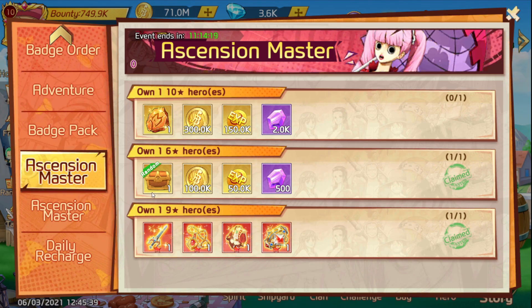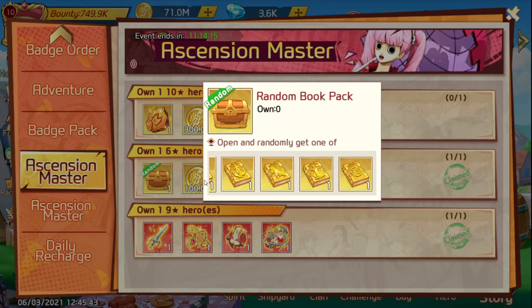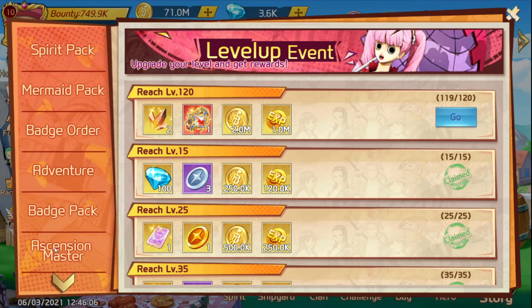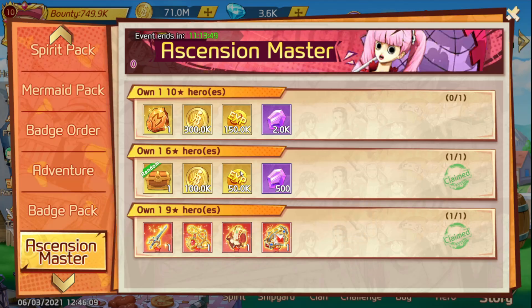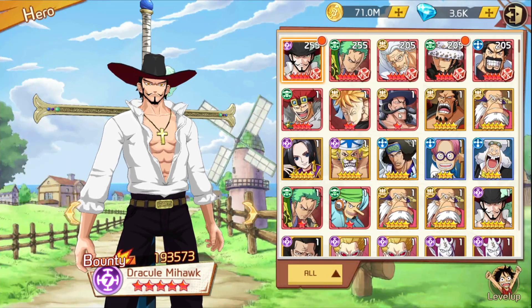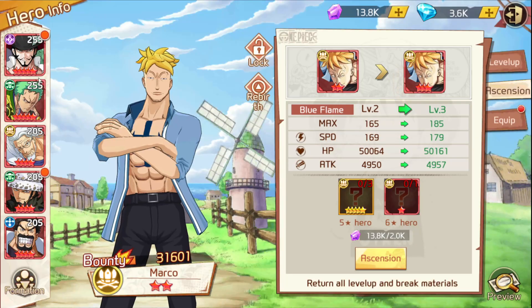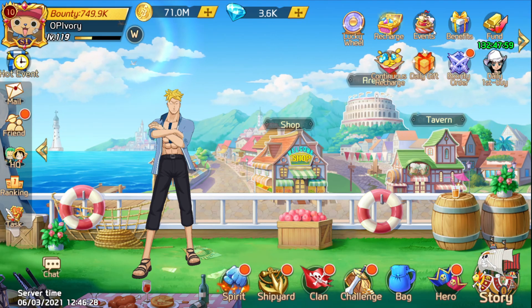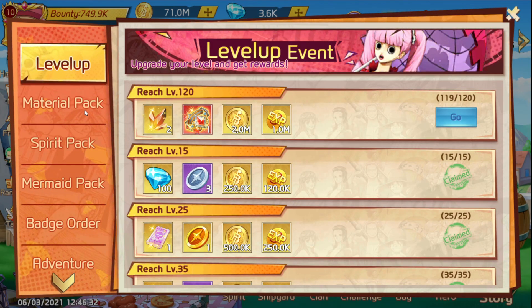What you want to do is at least have one six-star ready, just for the simple fact that this is a free hockey book — it's free 500 breakstones, which is better than nothing. You probably won't be able to get to nine stars every time, but try. Only make the six-star if you need to, or make them in advance since you know you'll need them in the future.